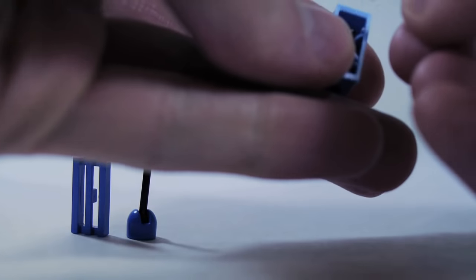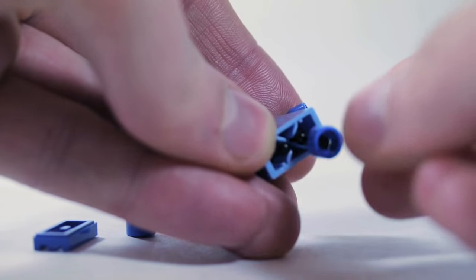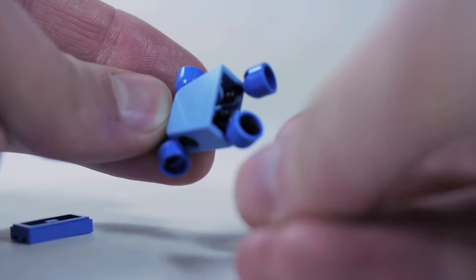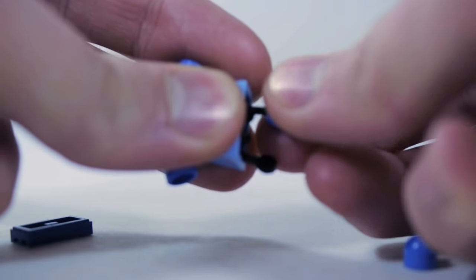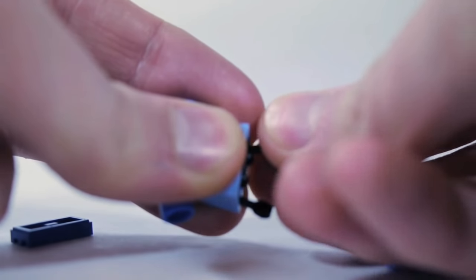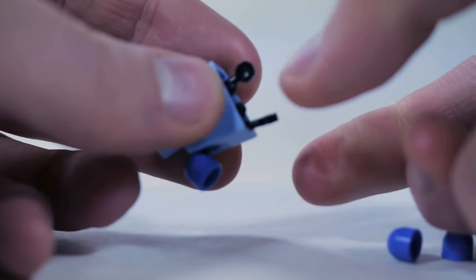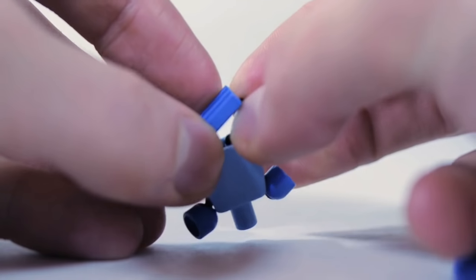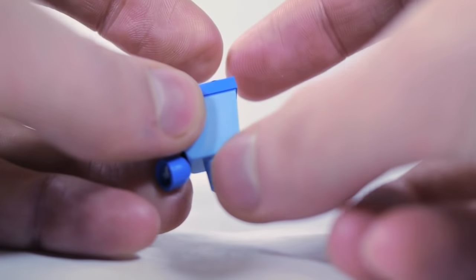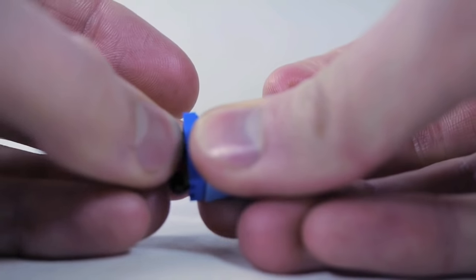For the leg antennas, stick it in until it clicks, do that on both sides. Once clicked in, take the blue pieces off the bottom of the antenna and wiggle them off. Then take one of these 1x2 grate pieces and fit the bottoms of the black pieces through that, then pull them out and reattach the blue pieces. This gives you a nice blue waist and the start of some blue legs.